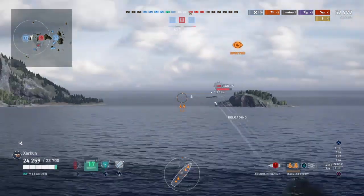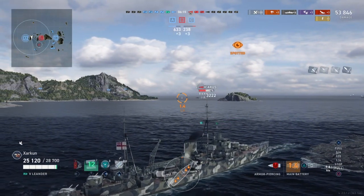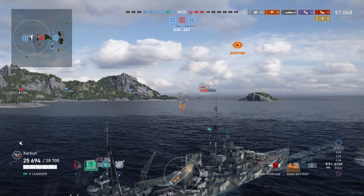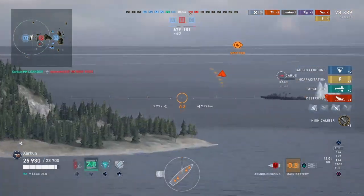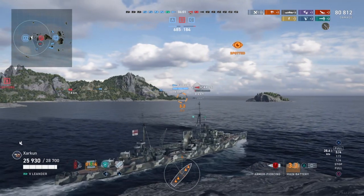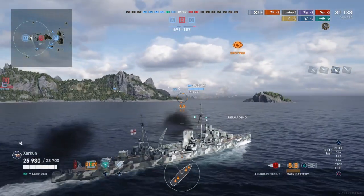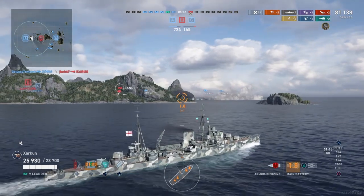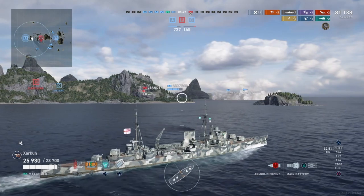We run aground here — obviously completely intentional. We need to shoot at this Icarus, demonstrating the effectiveness of AP shells against destroyers: the first hit takes off almost half his health, and the second hit finishes him off. Our torpedoes also hit and kill the battleship, which is nice. I picked this game because it shows the characteristics of these AP shells against battleships, cruisers, and destroyers — hopefully that gives you a good picture of what to expect.